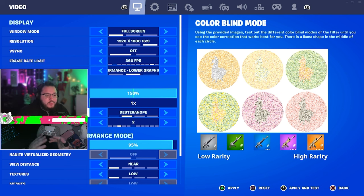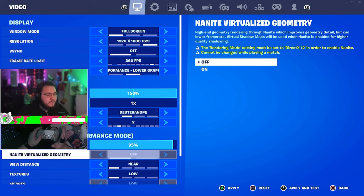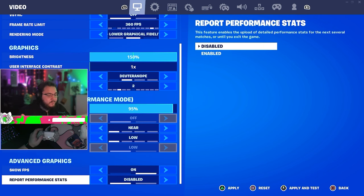Deuteranope 2 is the best for being able to see through zones — so if you're stuck fighting in a zone or trying to rotate in while getting held, you can still see fine. I have my 3D resolution at 95 because it gives a little lower input delay without really losing any visibility. View distance near, textures low — all that. Report performance, most stats off.